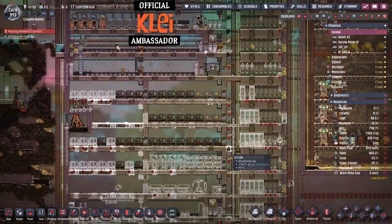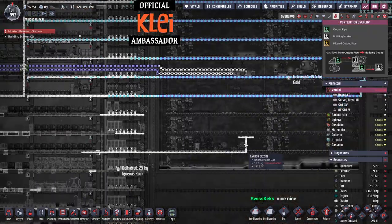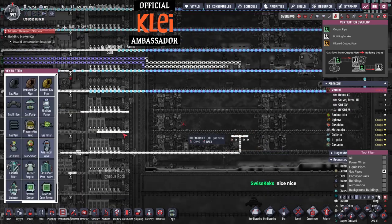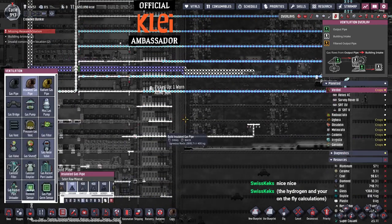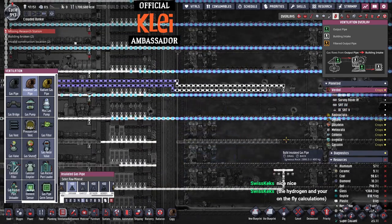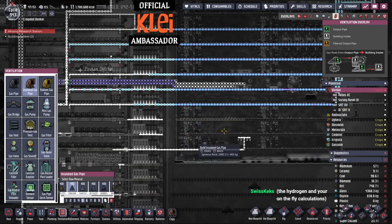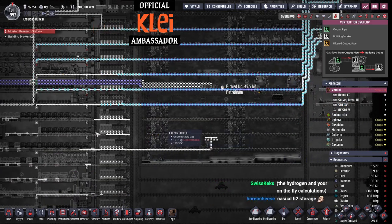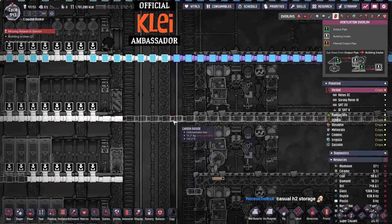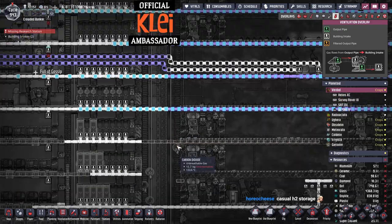It's pretty normal — I think for most bases we just have 100 tons of hydrogen stored. That's normal stuff. Right, we've got to drag these over. Just a little bit of hydrogen storage — I think it's pretty normal, right guys? You guys do that too, it's not just me.